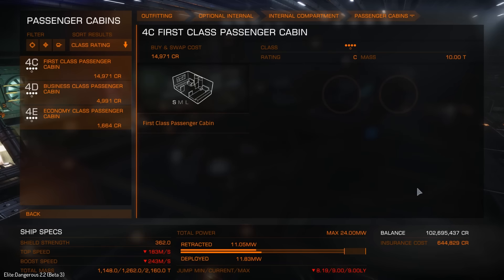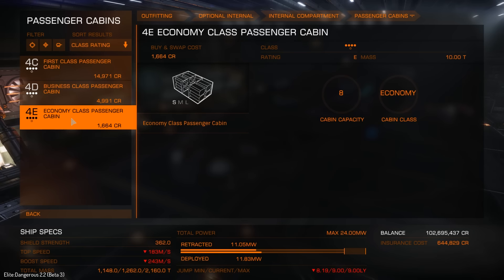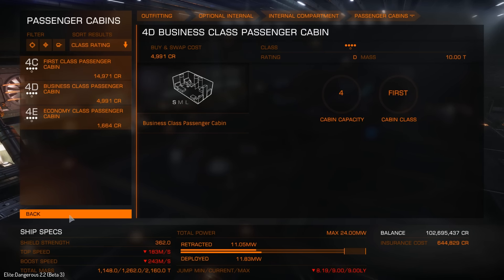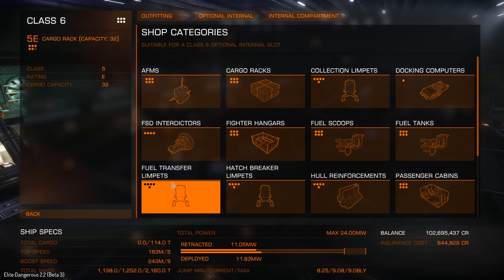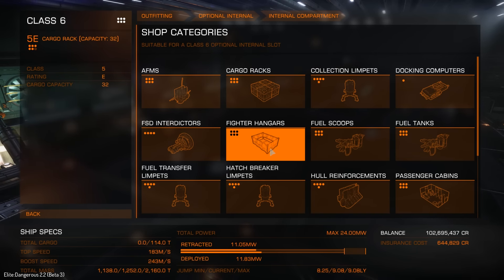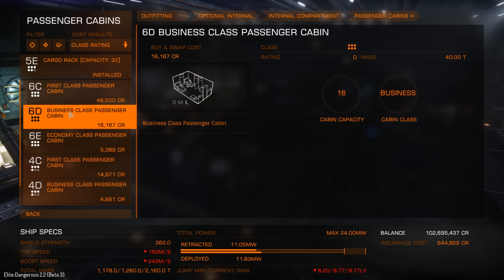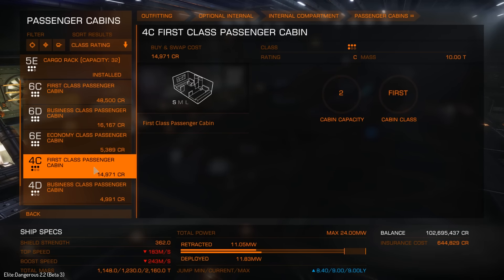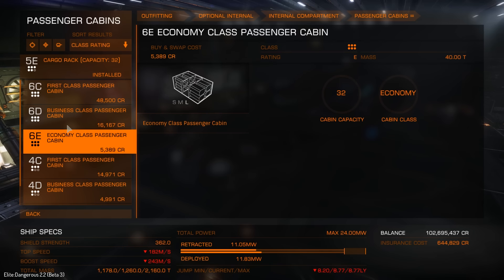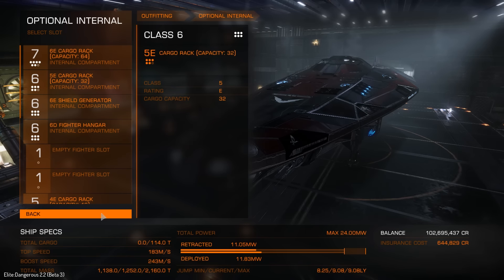We also have new internal compartments called passenger cabins. There are several different kinds: first class, business class, economy class, and another kind called the luxury class cabin — though it's not showing up in this particular slot. Depending on what kind of missions you want to do, you'll need particular kinds of passenger cabins to accomplish those missions.